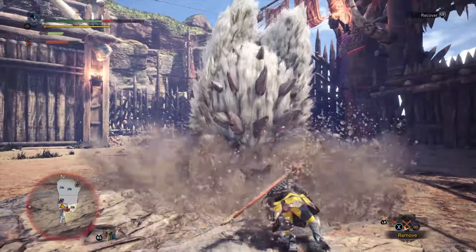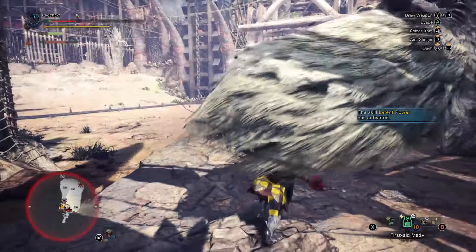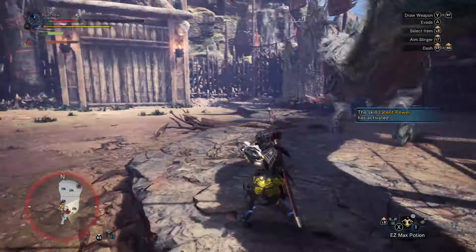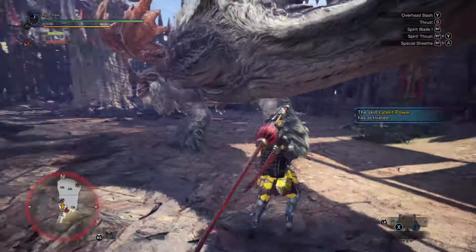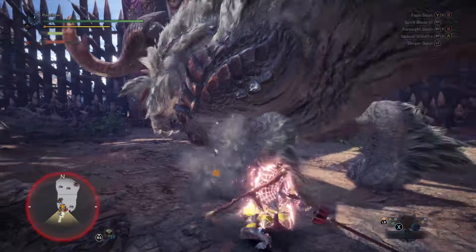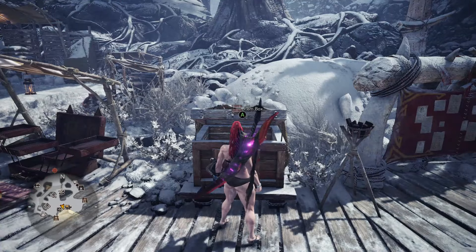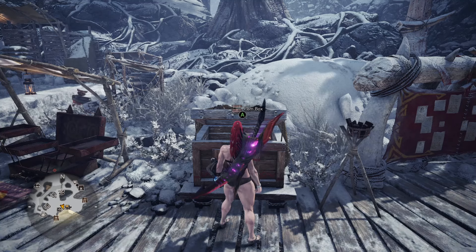If you have no slope and no cliff, the fastest way is to perform a Fade Slash to fast forward through the Spirit Blades to get to the Spirit Roundhouse. Note that you need Spirit Gauge to perform the Fade Slash to fast forward, but you also need Spirit Gauge to perform the Spirit Roundhouse — so it is a moot point.